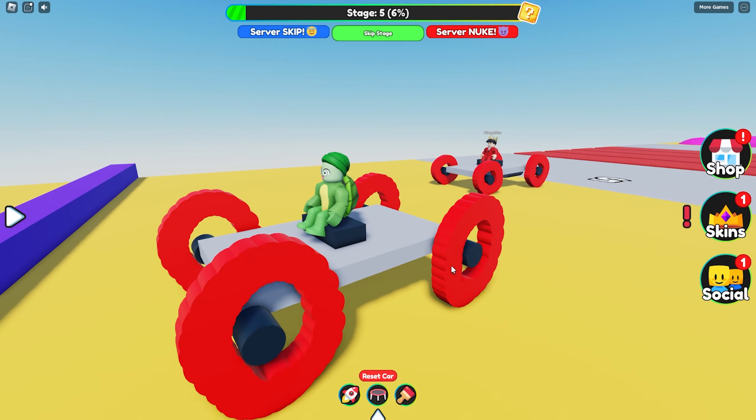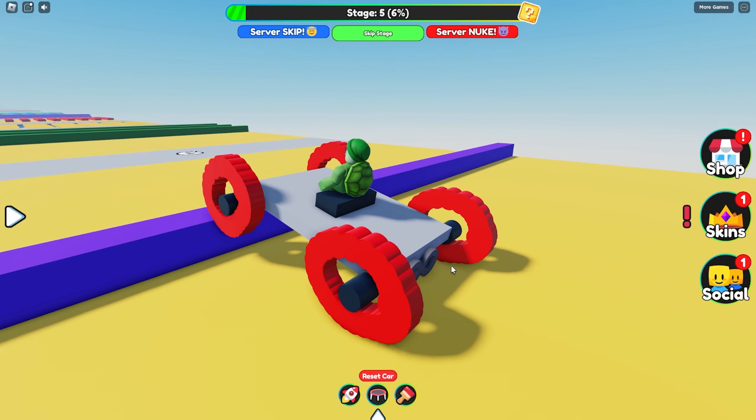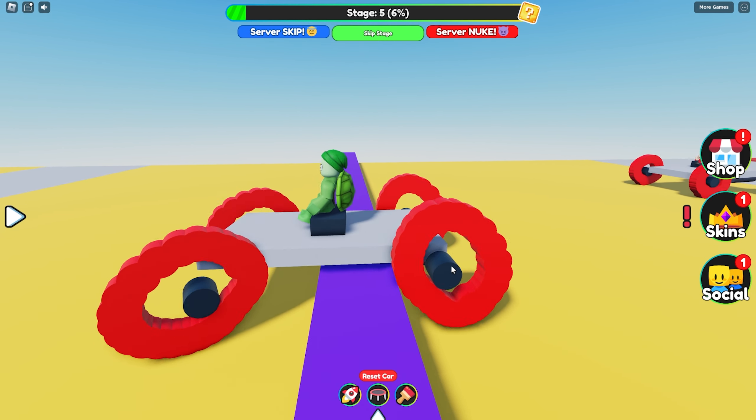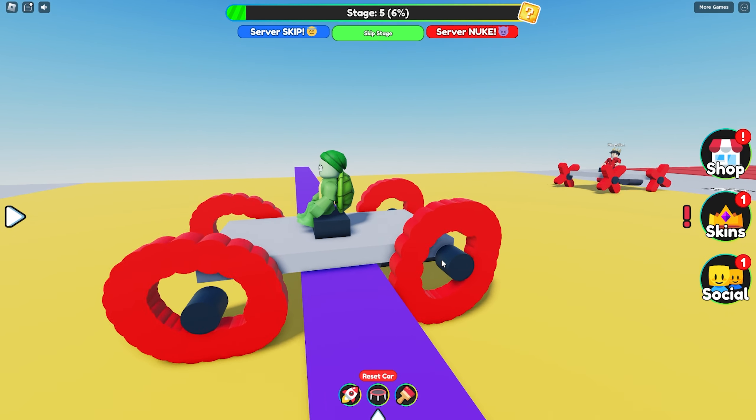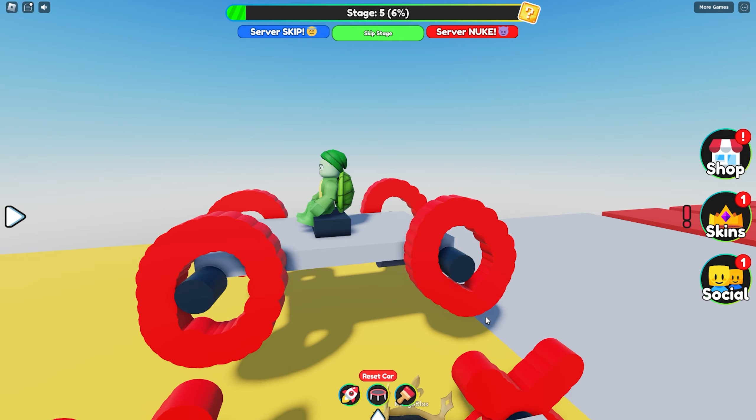Yeah, but now we need to draw something else because your wheels won't go over. Oh gosh, yeah. Look. They can't, Mongo. Wait, I'm kind of stuck. This is not working, Mongo. I better draw something different.